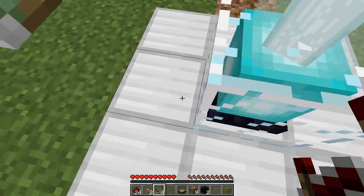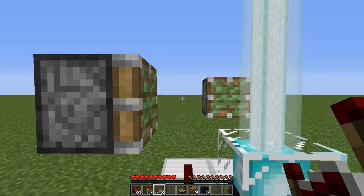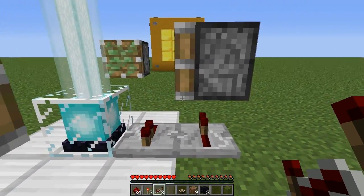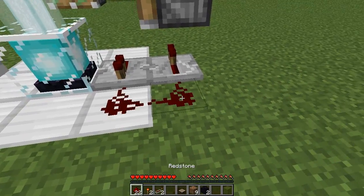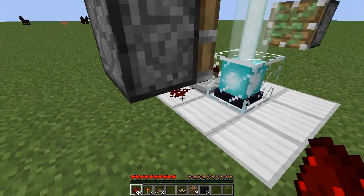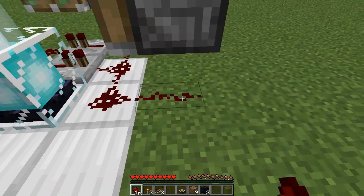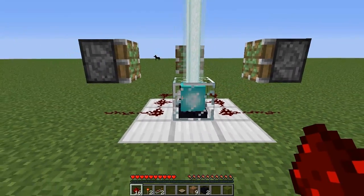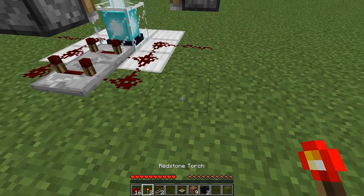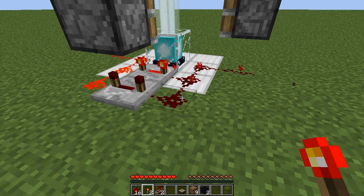Behind the beacon — so this is the front — facing towards the right, we're going to place a repeater going in that direction. Then place a repeater under this piston here going in the other direction. Place 2 redstone at the ends of each of the repeaters, then a piece of redstone dust to the left and right of the beacon and one going outwards. Set these repeaters to a full tick delay. Then place a redstone torch down next to the redstone and break it so it goes on a clock.